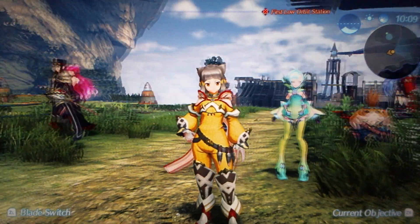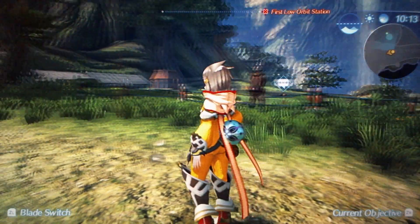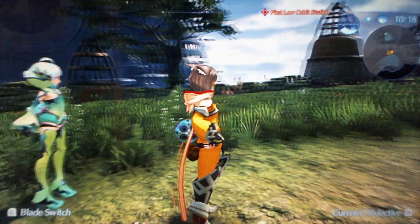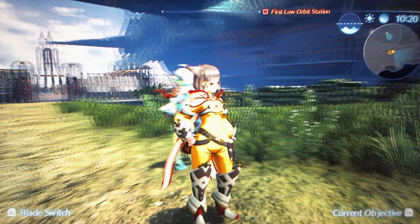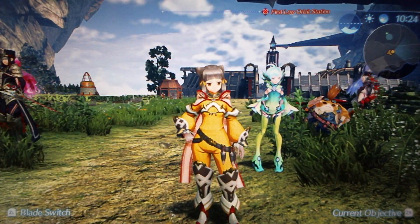We'll start with Nia. Nia's base design is S tier — she's peak cat. The hood, the flowing scarves, the belt of knives — I really like the belt of knives. All peak. She's an S tier design.